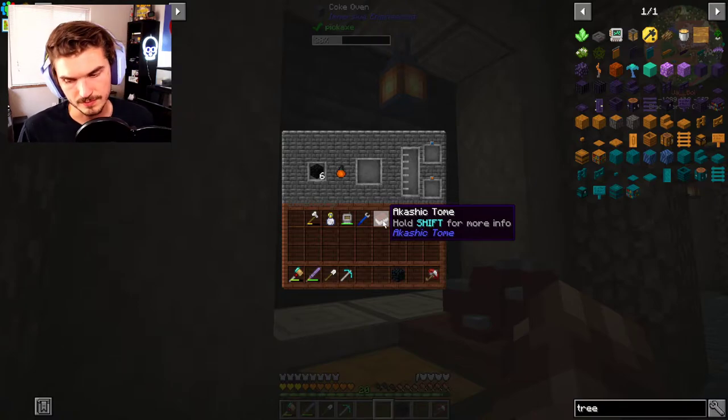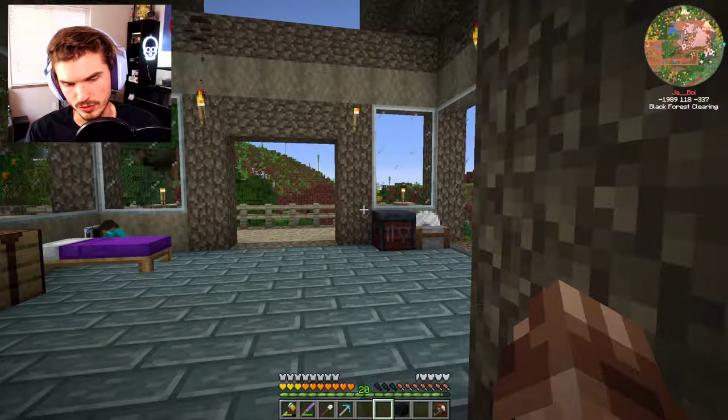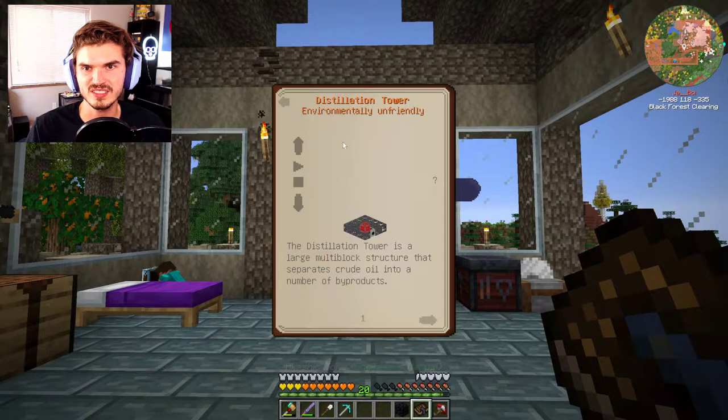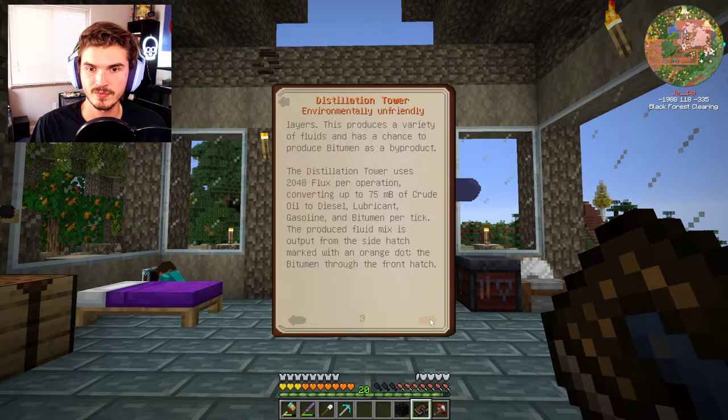We have some coal blocks generating into coal coke, and that's kind of what I want to focus on today. There's one thing from Immersive Engineering I'd really like to get up and going — a distillation tower — in order to make gasoline and other products. It's a large multi-block structure that separates crude oil into byproducts. It uses 2,000 RF per tick, converting up to 75 millibuckets of crude oil into diesel, lubricant, gasoline, and bitumen per tick.